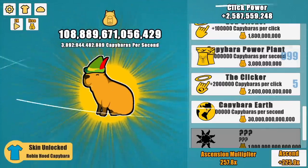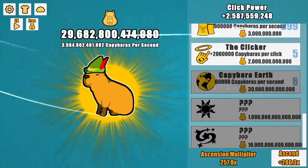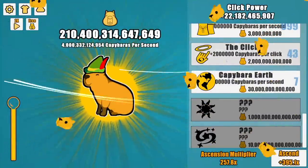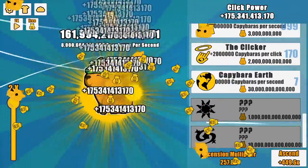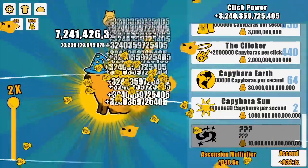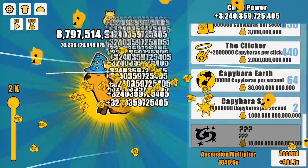I would be nothing without my auto clicker — this is the best investment I've ever made. All the way up to 999. I got a Robin Hood hat — can invest in stocks or something now. I'm at 3 trillion capybaras gained a second. Buying capybara earth is pretty pricey, but it got me up to four. And we're back to extreme butt padding — gaining a bunch of money, dumping it into the clicker ability because now my base is 175 billion per click. There sure is a lot of violence happening. I kind of have an ascension multiplier of 1,800 now where I'm just earning a lot of numbers really quick. Truly the pinnacle of video game.